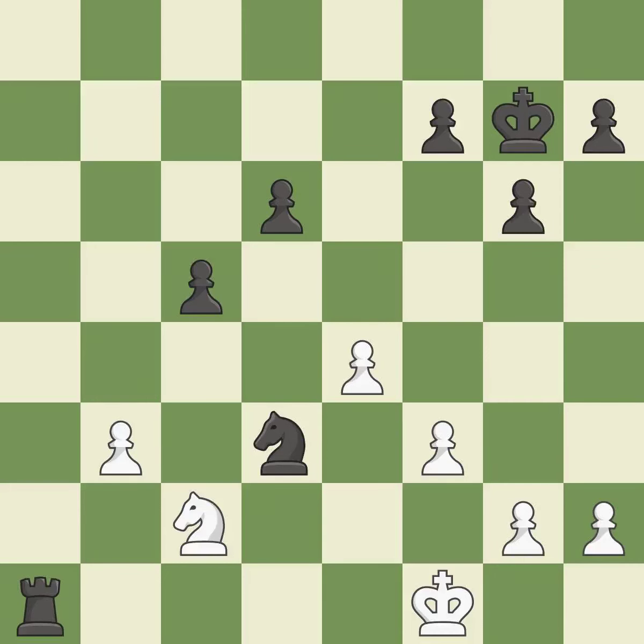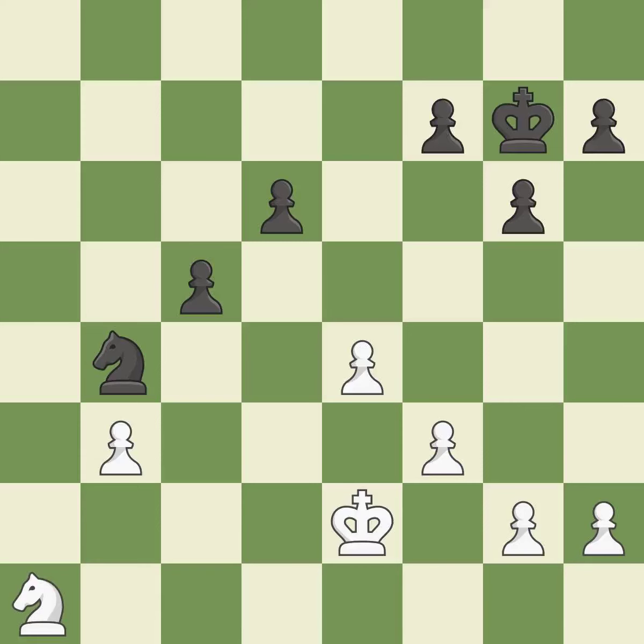This maintains the balance in material with a good trade. Recaptures. The knight is now located at an outpost — a safe area inside the enemy's territory. In the endgame, an active king is essential, and removing it from the rear rank is the first step.